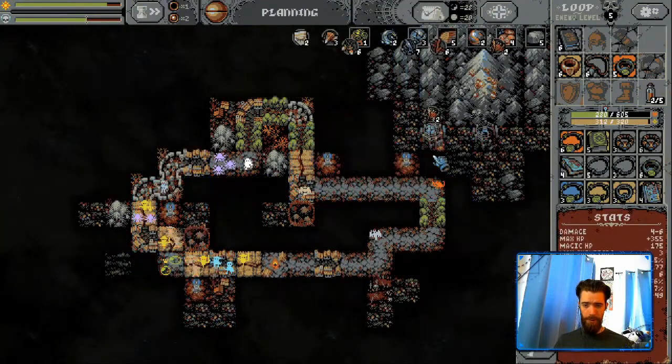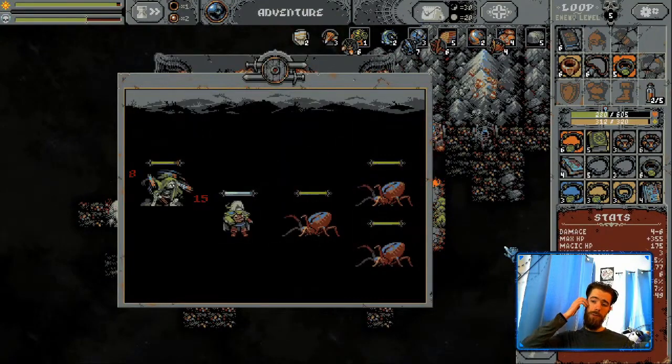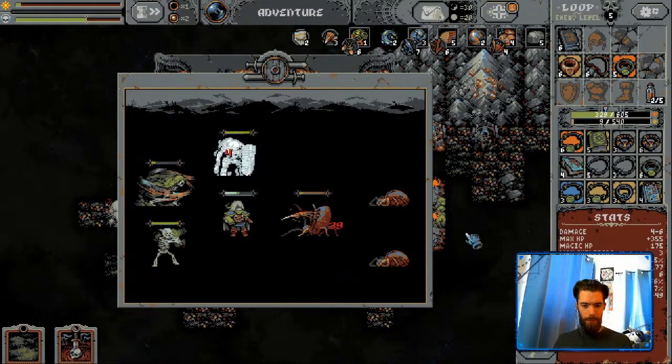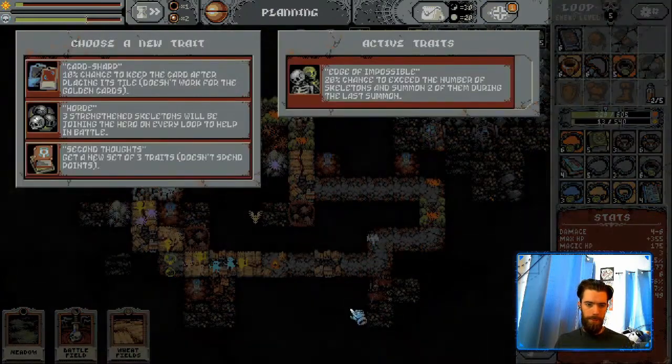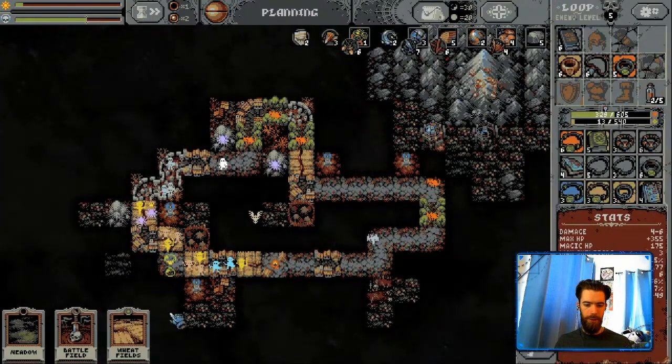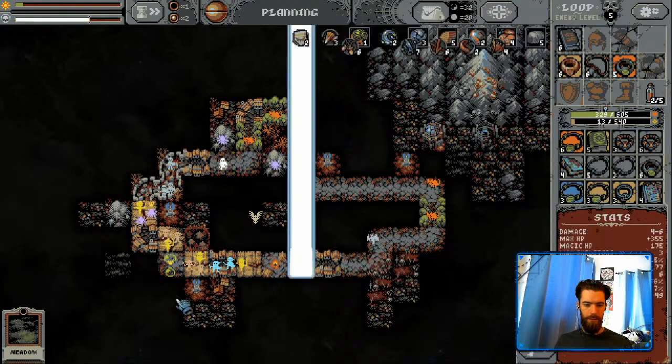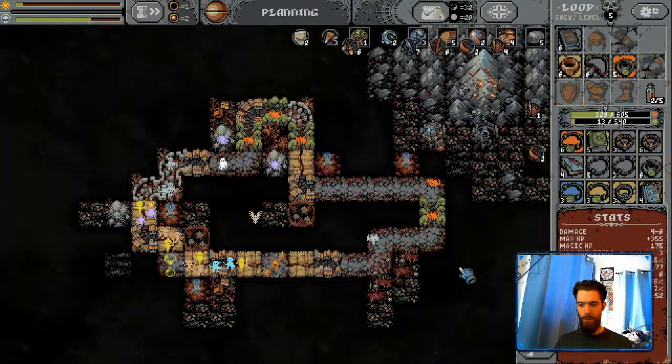We'll build a road lantern here just because it's our chance of finishing this treasury before the retreat. We get a level up - what do we got? Card sharp? I don't care about that. Horde! Three strengthened skeletons will be joining the hero on every loop to help in battle. On every loop is the key word. Second thoughts - got a new set. This seems interesting. We'll try it - it could be garbage, we'll find out.